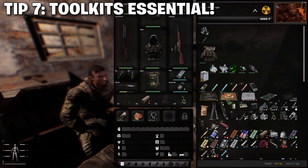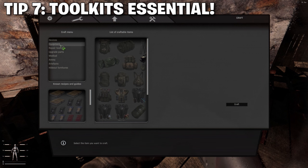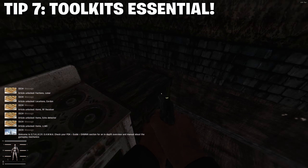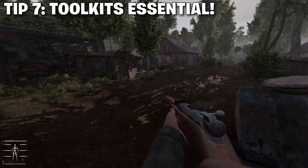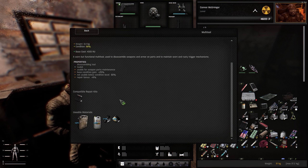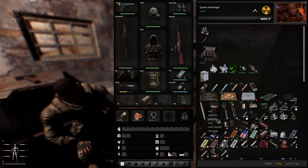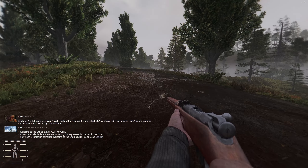Tip number seven is toolkits are essential to Stalker Gamma Anomaly. You want these toolkits so you can have access to a free workbench at any time — you don't have to pay people to use their workbench. These toolkits are also used for quick and easy repairs. The toolkit system is almost a tier system: lesser basic toolkits are used for early-game items, advanced toolkits for mid-game items, and then army toolkits and even better toolkits for end-game rifles and armors. All you have to do is examine an item and you'll see all the details on how to repair it.